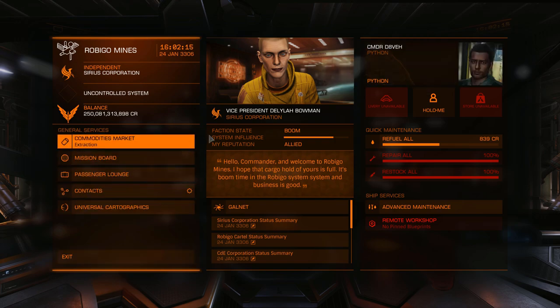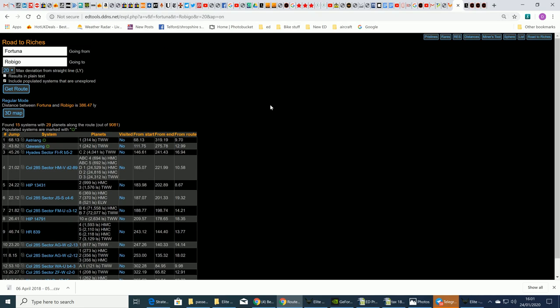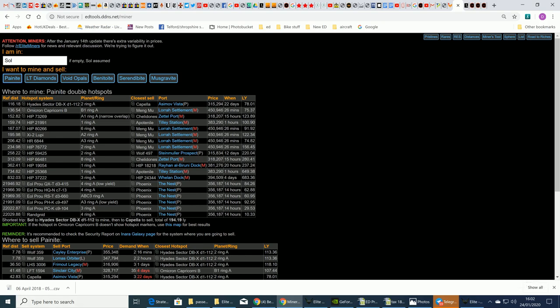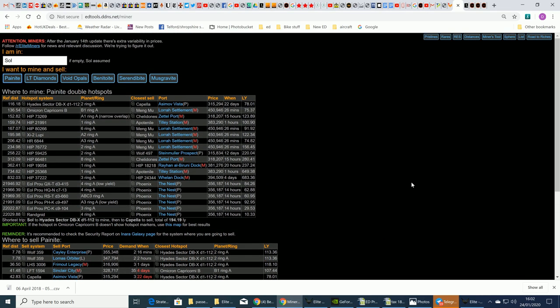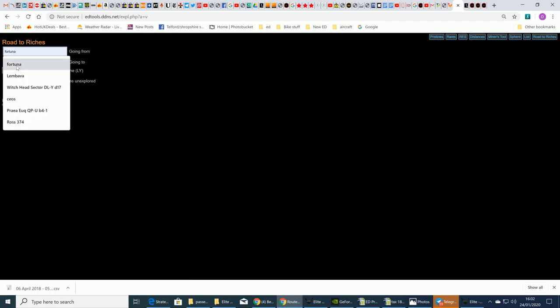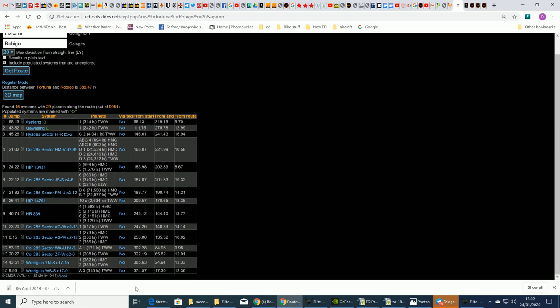To get astronomical data, use the 'Road to Riches' tool. You can skip forward if you know this already. On the tool, click straight line mode, select your starting location and Robigo as the destination, set a deviation of around 15–20 light years, and click 'Get Route'. This finds systems slightly off your direct path where you can scan high-value planets — terraformable worlds, water worlds — on the way to Robigo.